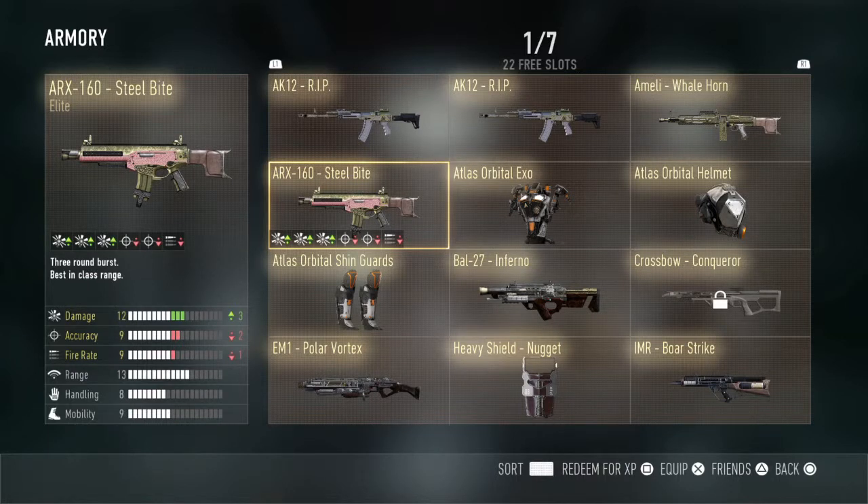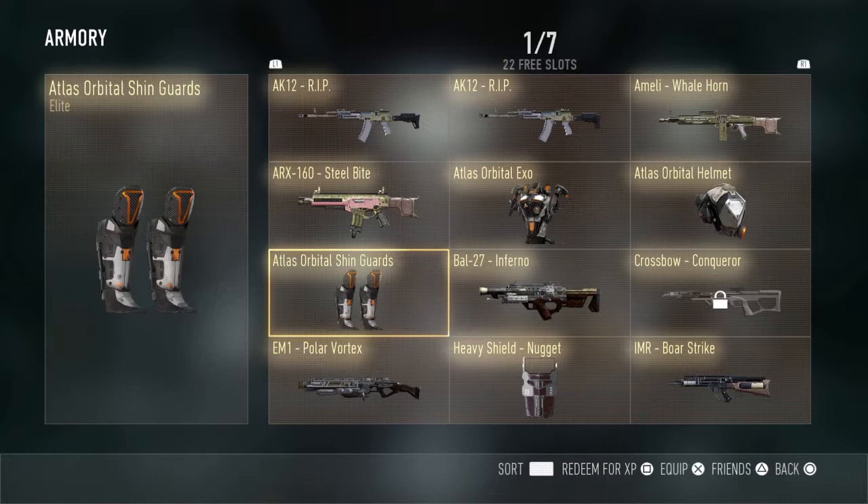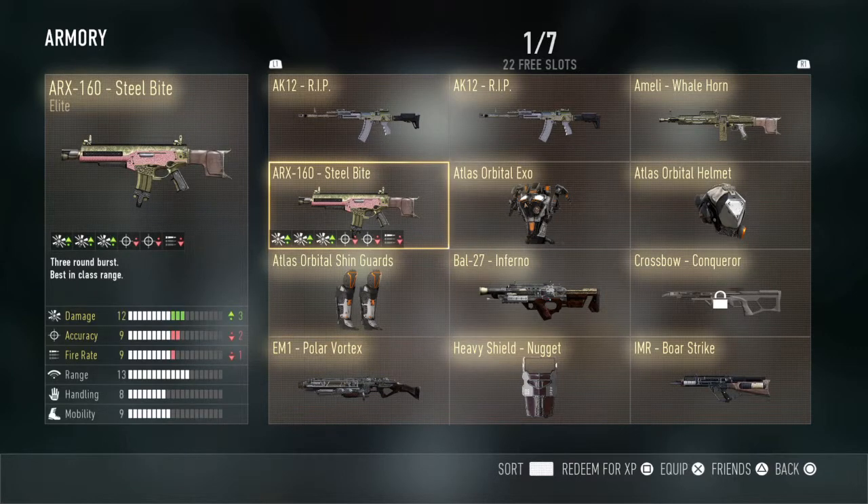The ARX 160 Steel Bite comes out with plus three damage, negative two accuracy, and negative one fire rate. The only thing that kills me about this gun is the fire rate, because the fire rate is already bad enough. But overall this gun is pretty badass — it takes like one or two bursts and kills people instantly no matter where you hit them.